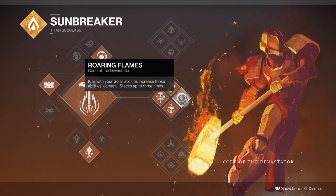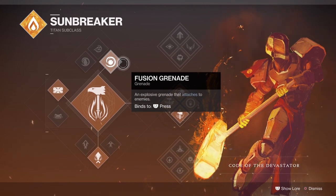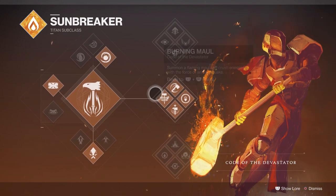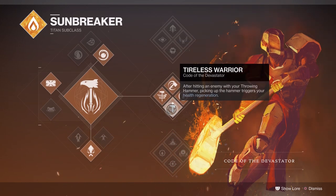Roaring Flames is a big thing for this setup because we can basically one-shot most things just using our grenade. We'll be using the Ashen Wakes for this build. You have to combine it with Fusion Grenade and it literally makes you throw it like a baseball — it's really really fun. And with the Hammer it's like a Wombo combo, you can throw your grenade really fast and your Hammer really fast. Then for Tireless Warrior, after hitting an enemy with your Throwing Hammer and picking the Hammer back up, it triggers your Health Regeneration as well. It's really really strong.